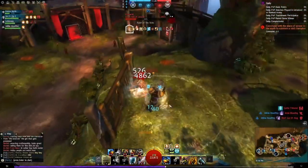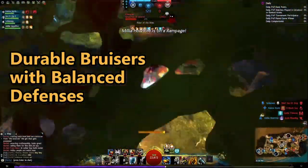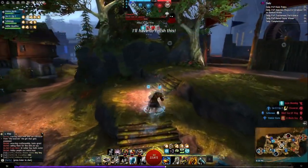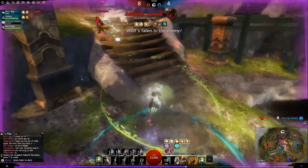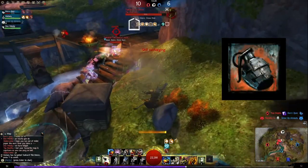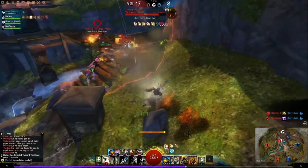In PvP, Scrappers can function as teamfight DPS or even duelists in some capacity. There's a playstyle for everyone. Most Scrapper builds will also include some type of weapon kit from the base engineering skillset, typically the most popular being the Grenade Kit. This offers a viable skillset of damage, alternating between the hammer as well as one of the weapon kits.